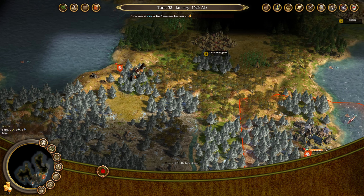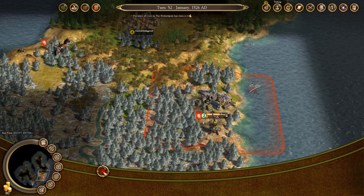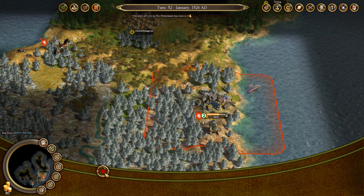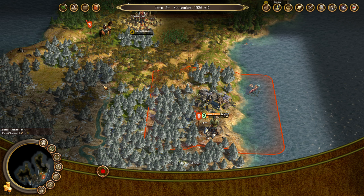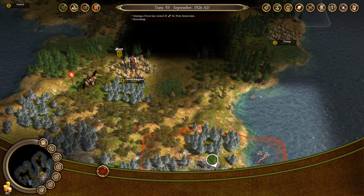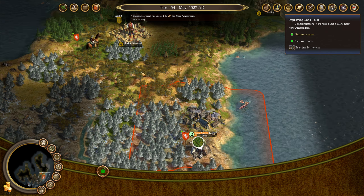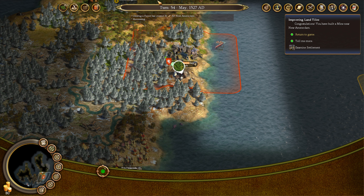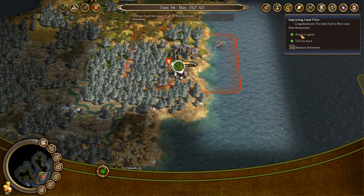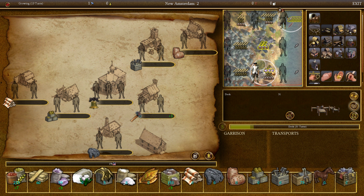Did you just explore those burial grounds? I did not mean for you to, but that's alright. As long as the natives are not unhappy with us, I guess it's okay. You've cleared the forest — nice. Oh, it's already built a mine! Let's look at New Amsterdam. So that makes us three silver or up to four ore — not too bad. If you get a miner or somebody over here, that's going to help you even more.